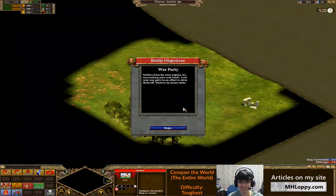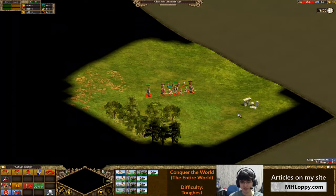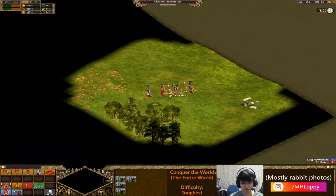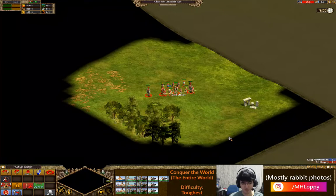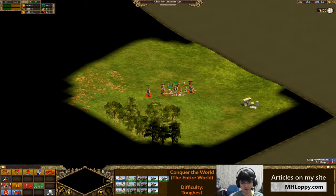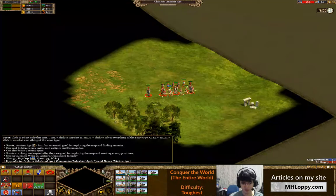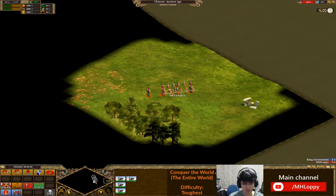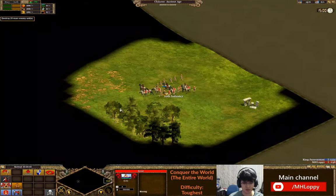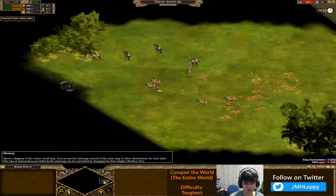I have all this fun stuff on the screen. Settlers from far away regions are encroaching onto your lands - which is funny because we're invading the barbarians. Lead your war party in an effort to drive them off. Destroy 25 enemy units. The game just starts paused in single player. I'm figuring out how to group my guys - it's an awkward set of units. I think I'll put Light Cav in one group, Range Cav in another, and everyone else in their own group. I'll get the scout to not be with everyone, and we'll split them up because they all fight differently.